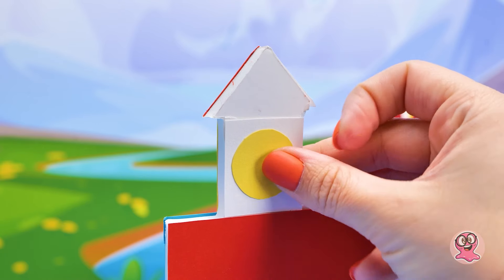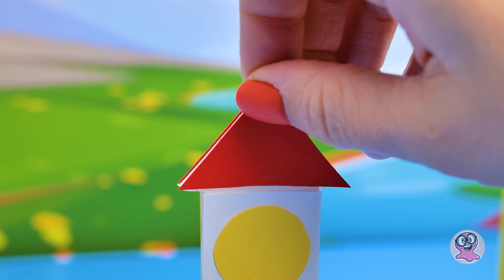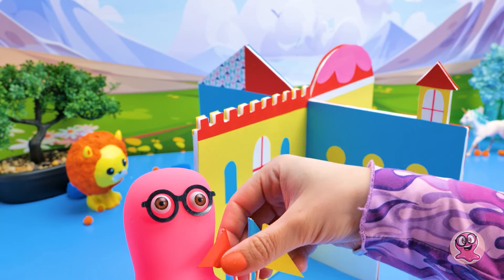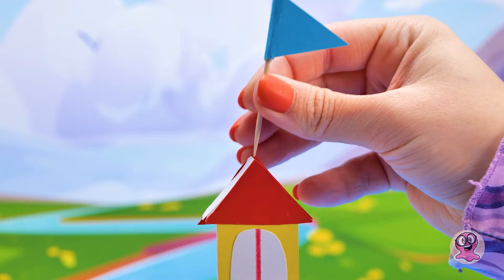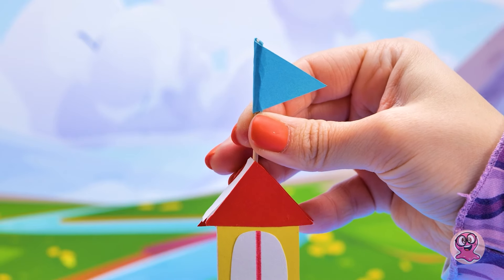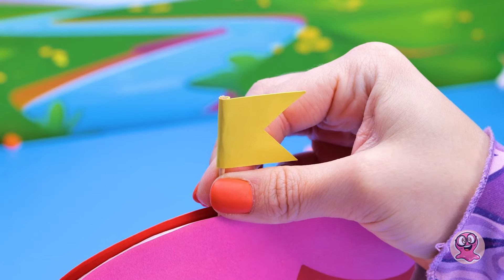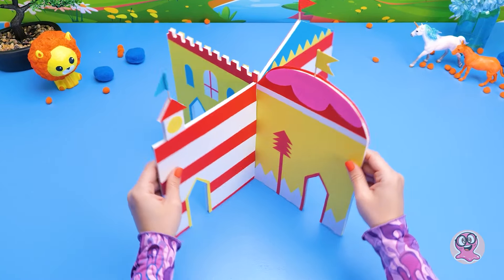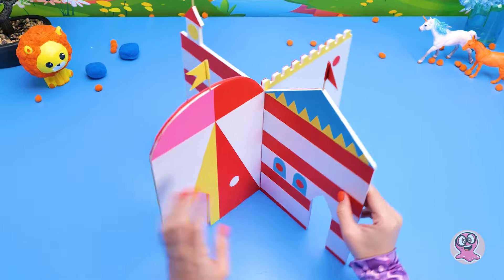Esse desenho parece um solzinho. Vamos finalizar com o telhado vermelho. Que tal algumas bandeiras? Foi mal. O que eu faria sem você? Azul vai aqui e amarela vai aqui. E o toque final — uma bandeira vermelha. Que castelo lindo! Você acha que sua princesa vai gostar, Sammy?